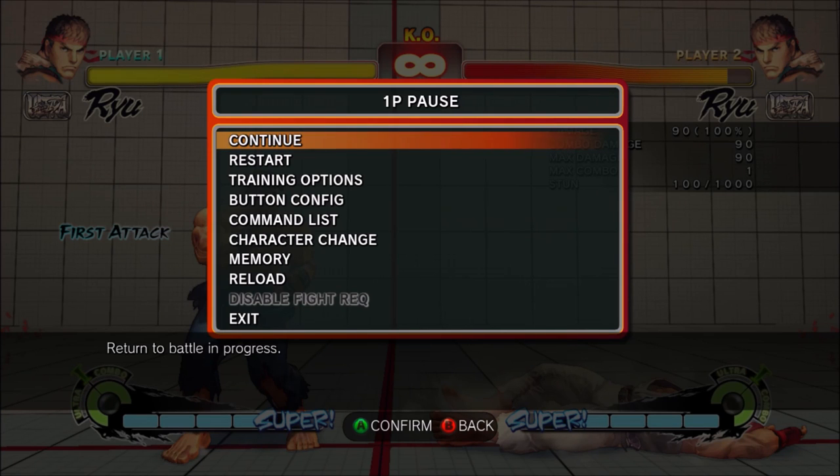Try it out — go into training mode, find the character you have trouble against, find some strings or button sequences where you can set yourself up with the spacing you need to get them to whiff the buttons they like to use, and then whiff punish. Hope that was helpful, and if you haven't already, subscribe.